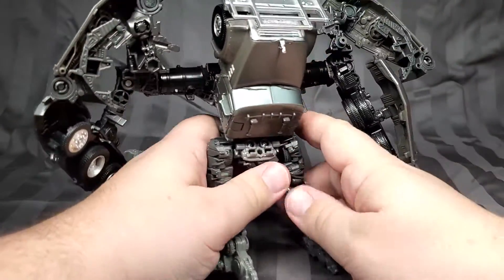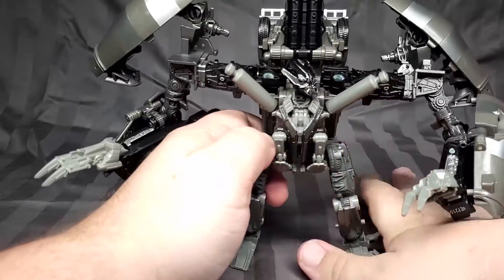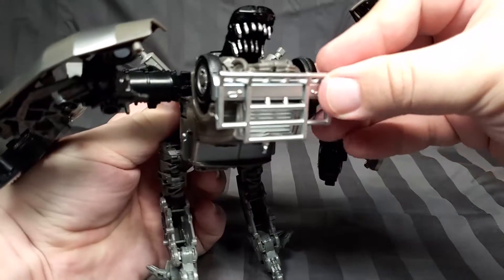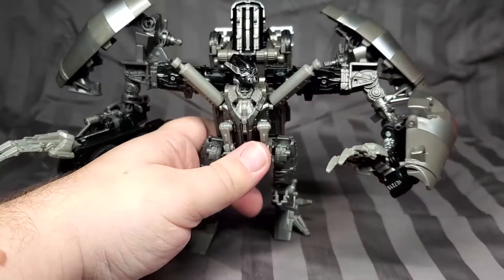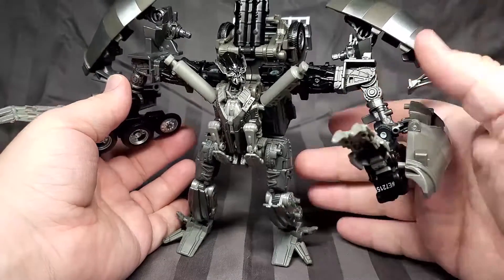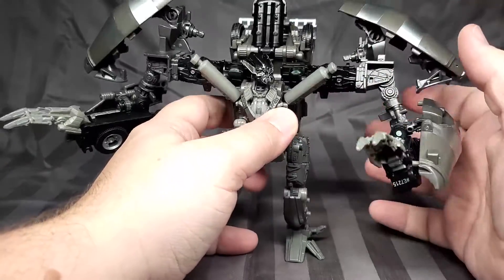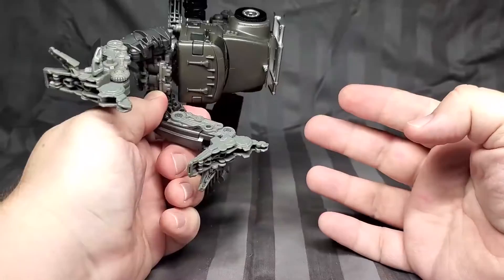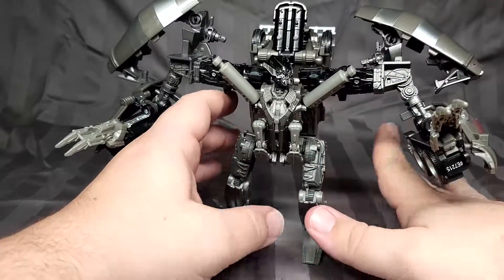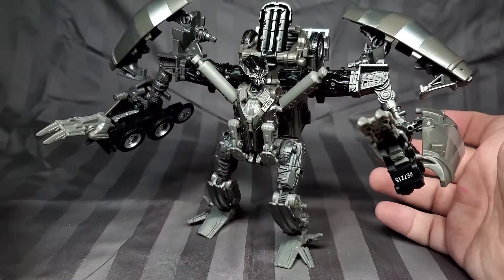He does have a big truck cab sticking out his back, which does cover up the Devastator face. According to the instructions, this part is supposed to be sticking up like that, so I left it like that — but it does mean he has jaws on the back. His main colors are sort of a gun metal, almost brownish-gray plastic, some black with a silver paint, some black paint on the head. He's not as colorful as some of the others but he does have a lot of nice detail.